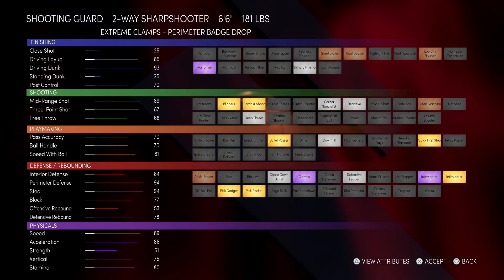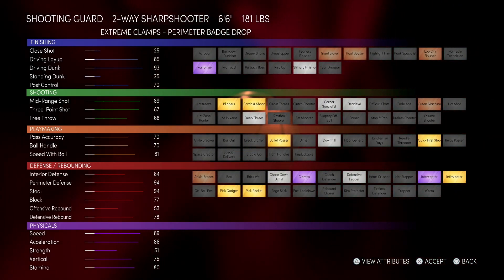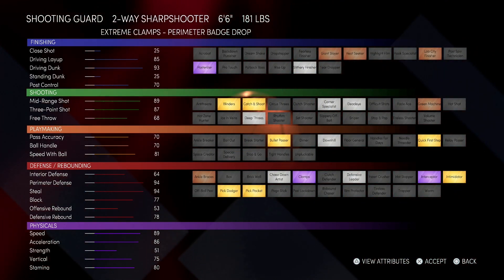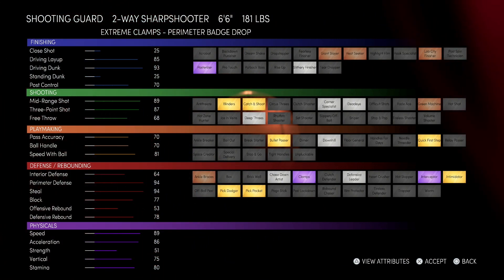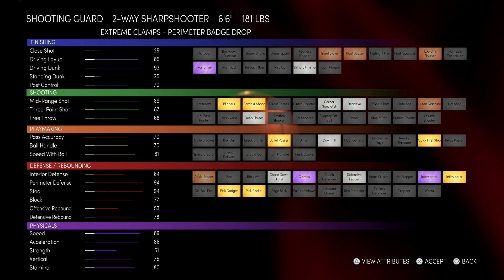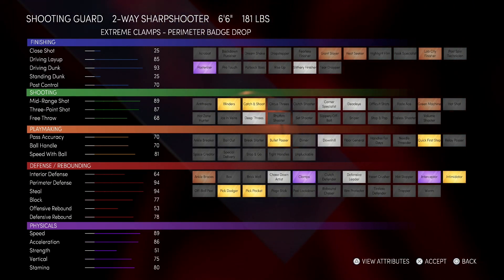The next one is the two-way sharp, which is the lock down. The team started with this build in the beginning, but I think they figured the three locks are just better overall, or the two builds are just better than the three. This build has no hotshot, which is crazy. Deep threes are only on silver. This is more so like a corner build — probably the worst. This and the shot creator build are the two worst for sure.